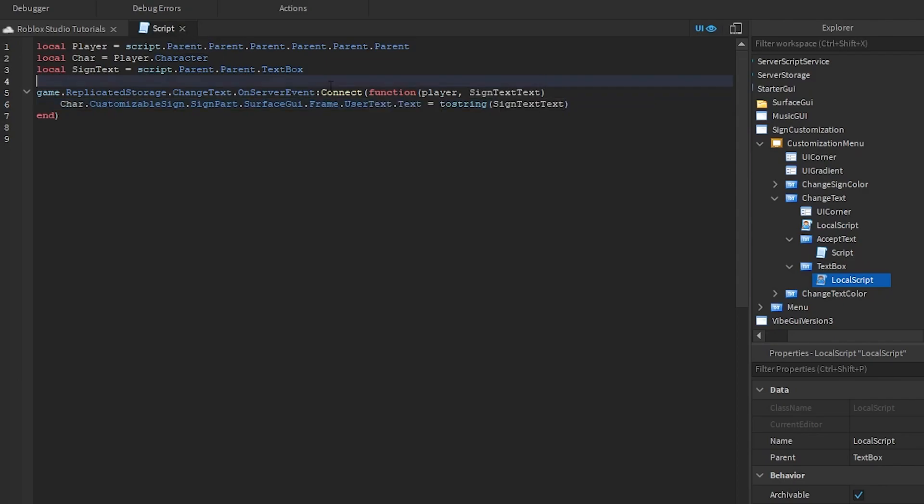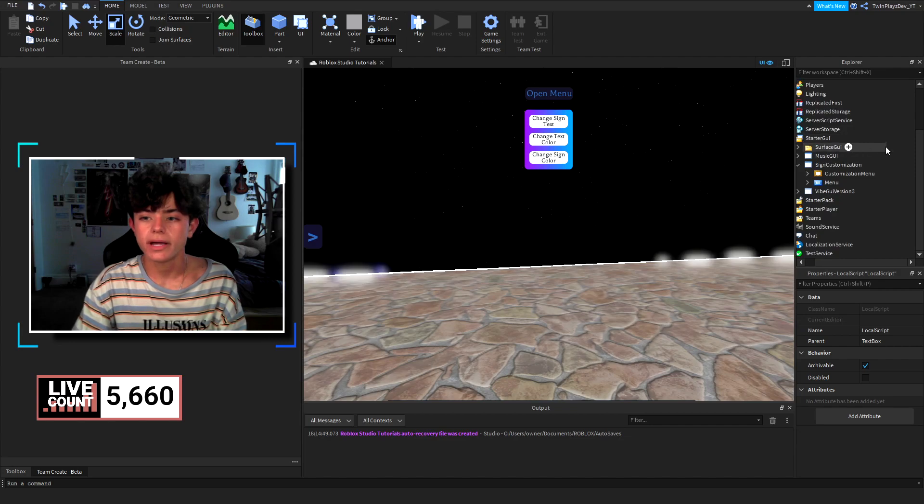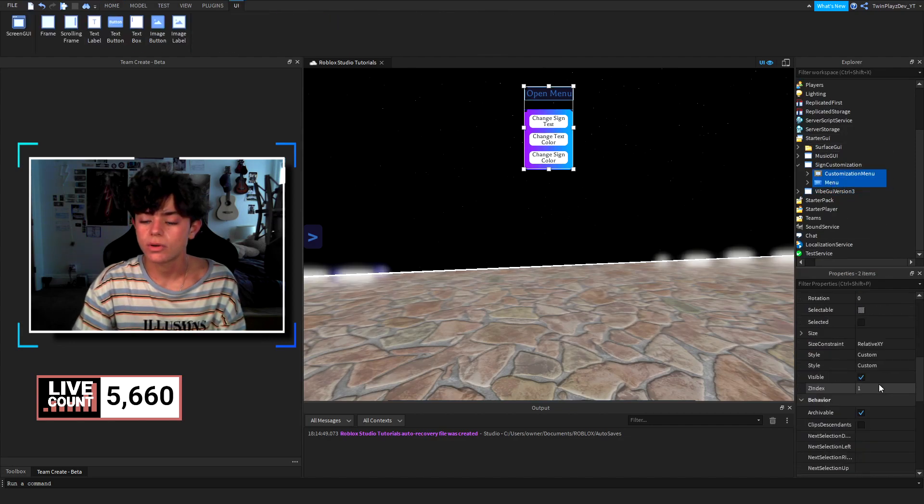Server events are kind of interesting — you can fire them with additional data. For example, with the music player system I'm working on, we fire it with an ID, the player enters it, and then we grab the player and that ID — which here would be the sign text — and we change the original text to the new text. That's pretty much it for that.